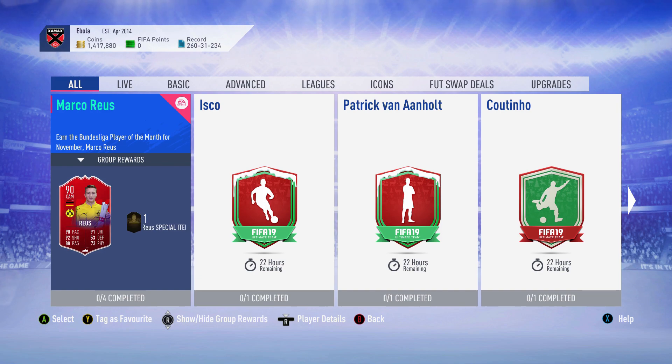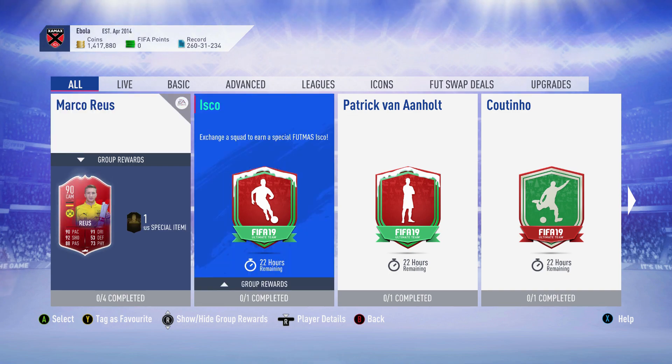EA has been coming out with Footman's cards every single day counting down the days until Christmas. I haven't liked any of the cards they've done besides the Son, but Son was a striker and didn't really fit my team. I was looking for a left winger, a Brazilian left winger, and today they dropped Coutinho. My favorite team is Barca, so I had to do this card.